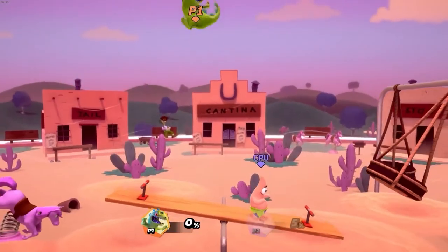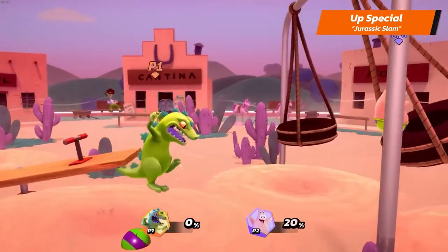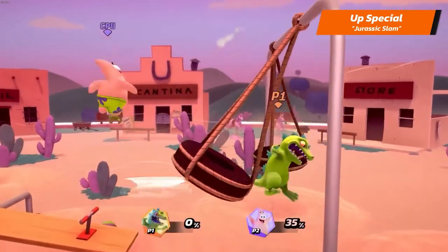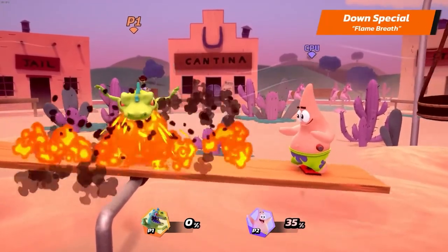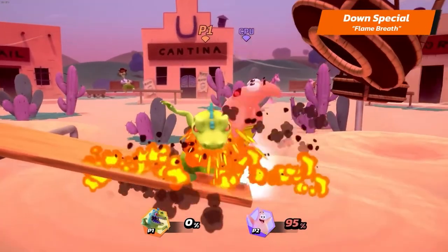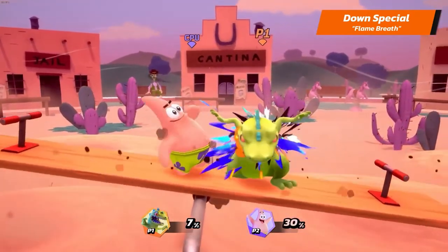Reptar's up special is Jurassic Slam — it leaps into the air while spinning, then slams into the ground with high velocity. Reptar's down special is Flame Breath — it spits out flames in a wide area around itself. While charging the attack, it becomes invulnerable to knockbacks.